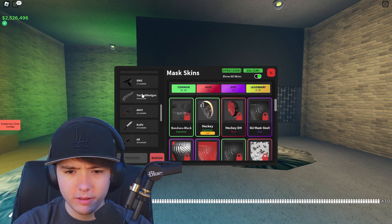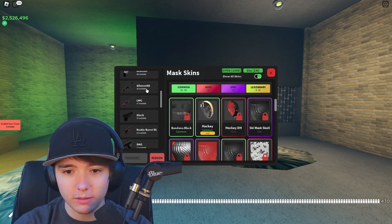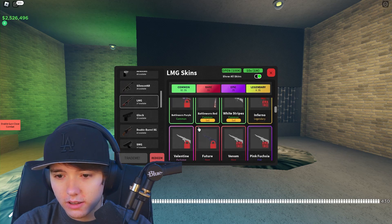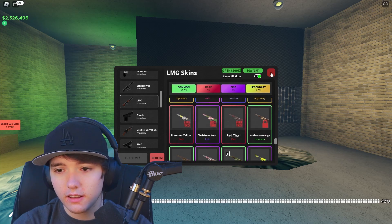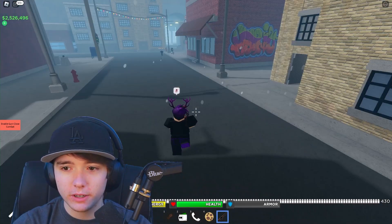I think I just go to inventory. This is an LMG so maybe I click on LMG — ah, here we go. It only shows the ones that you have — oh here we go. That's kind of cool. Is there anybody for me to shoot? Yes there is!